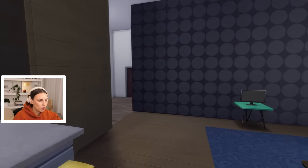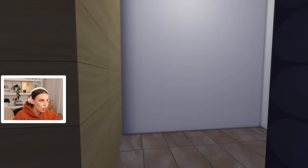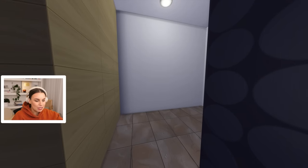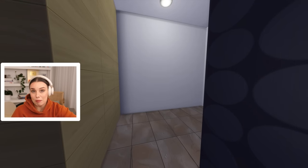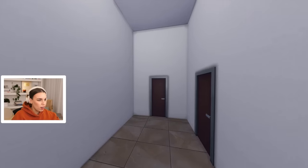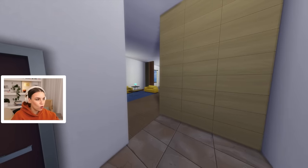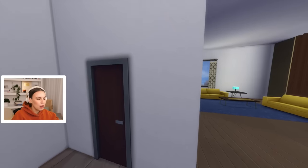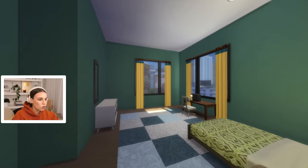We're going to get a bigger TV. I think they should adjust the prices of the TVs in the game, because they're really expensive, and you can only get little ones. But in real life, you can get a big TV for a lot cheaper these days. Then this is an interesting little corridor area — we could definitely turn this into maybe a home studio nook, or an extended bathroom laundry area. We've got a big bedroom in here, that's very nice. We might do a built-in wardrobe. We desperately need more built-in wardrobes in the game.